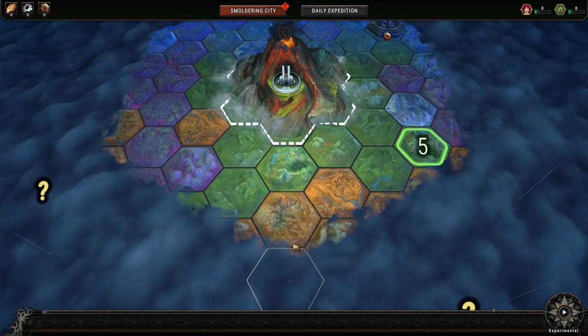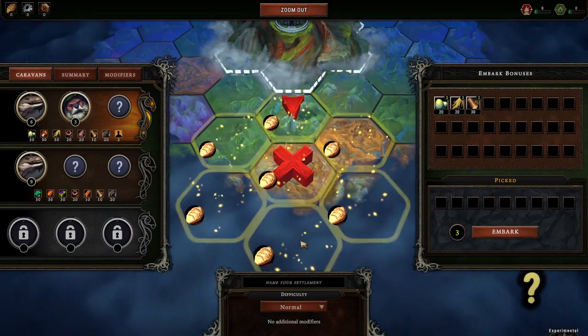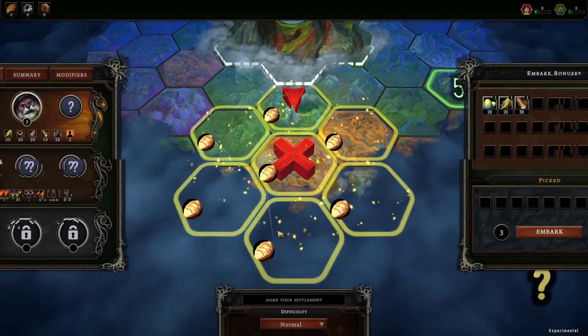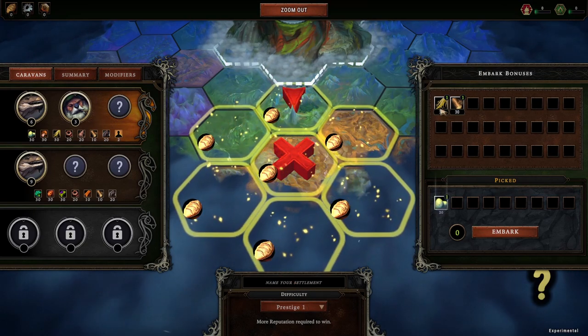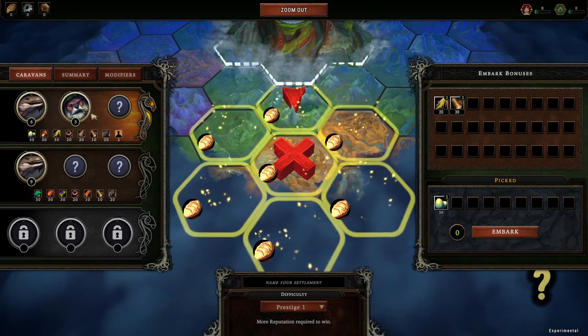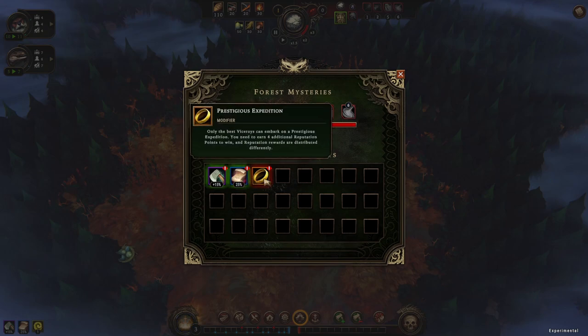Hey guys, so today I'm doing a level 1 prestige 1 game. The way to do this is on the experimental build — we can type the command metadiff22 and it will come up with all the prestige levels. So let's do prestige 1. We'll take eggs, lizards, and beavers. Scarlet Orchard modifiers are quicker woodcutting, nicer fuel efficiency, and we just need an extra 4 reputation points to win on prestige 1.